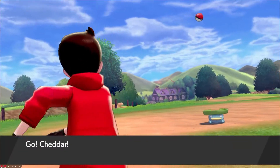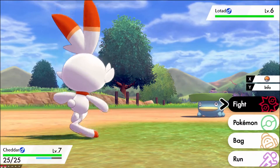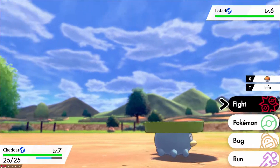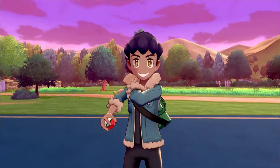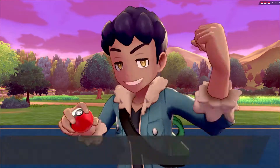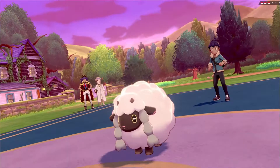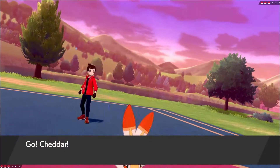After obtaining the drip, I meet up with Hop and catch a Lotad on Route 3 that I named Tad. By the way, I really like Lotad and its evolutionary line — probably from nostalgia from Ruby and Sapphire, so I was hyped. After talking to the Pokemon Professor, Hop challenged me to a battle again for some lore reason, and it went about as well as you'd expect.